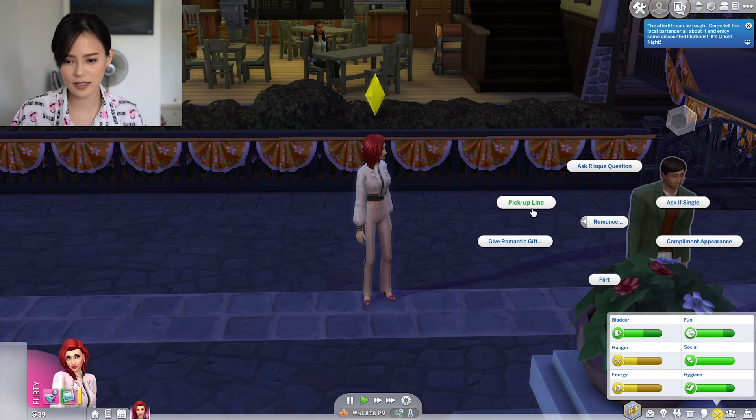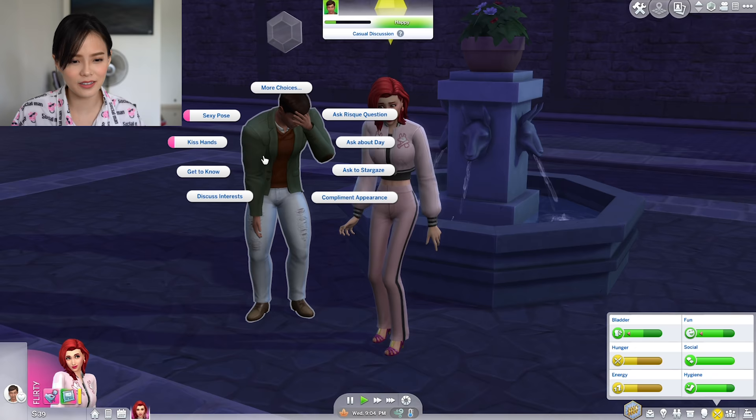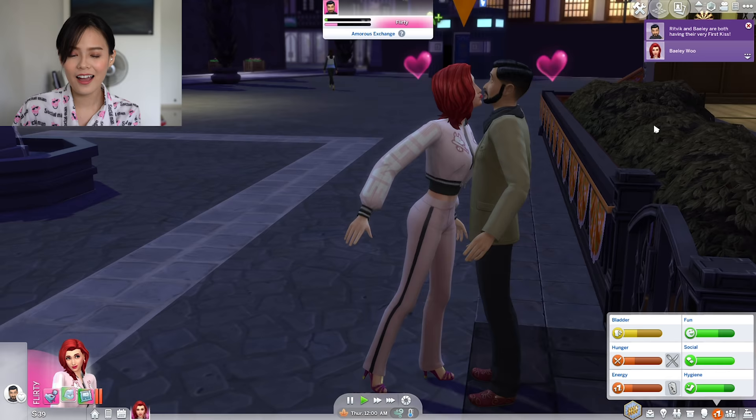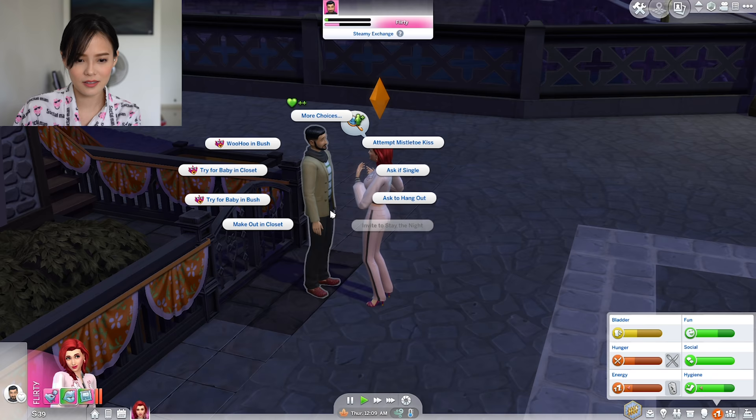It's Ghost Night at the bar tonight. This game is so tough. Nobody wants to flirt with Bailey — let's do this, let's try. Oh no — you see, she is getting rejected again. Oh my god, successful with this dude though! First kiss — they are going to have their first kiss. And it's a success! Okay, very good. Oh my god — they just keep going! Try for baby in the bush — okay! At least we have someone on the hook right now.